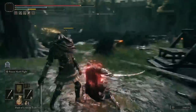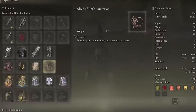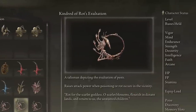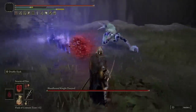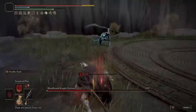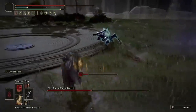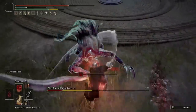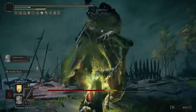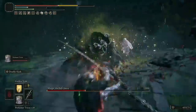The last Talisman in our number four slot is the Kindred of Rot's Exaltation. This gives you more Attack Power when Poisoning or Rot is in the vicinity. Considering most of our attacks and spells cause Poisoning, your Attack Power gets increased quite a lot. Combined with Millicent's Prosthesis raising Attack Power with successive attacks, the more attacks you pull off and the more you're Poisoning, the more Attack Power you get — it's basically a giant snowball of damage.